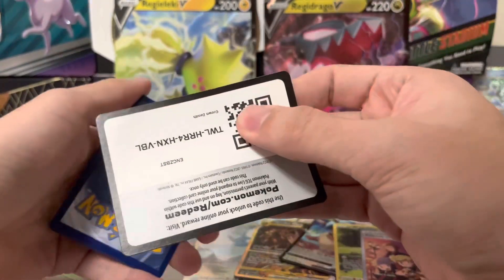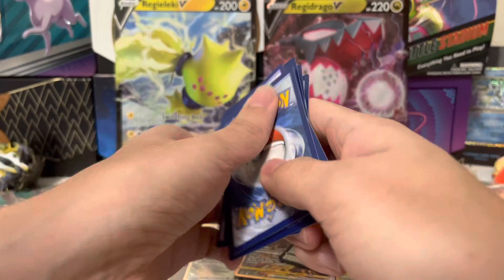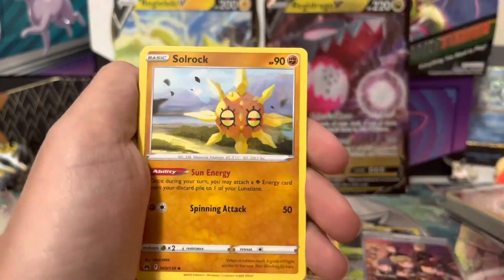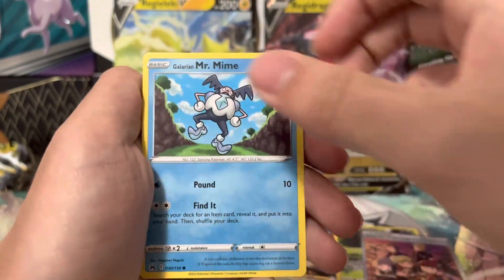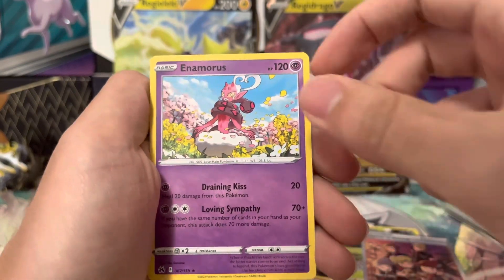All right guys, I guess don't buy the Regidrago or Regileki — buy ETBs! ETB for days. Pack nine: Metal Energy, Luxio, Rare Candy, Solrock, Oddish, Cofagrigus, Sunkern, Mr. Mine, Potion, Bidoof, and Enamorus.